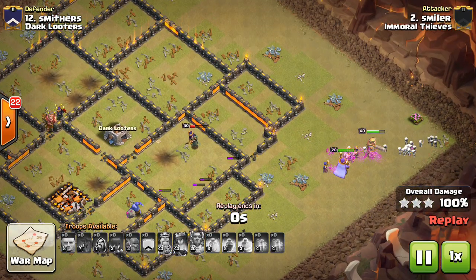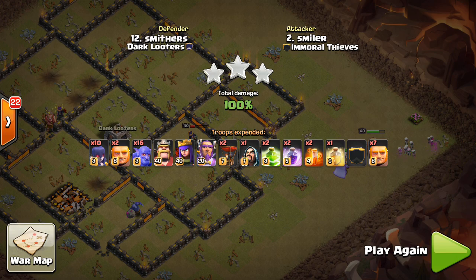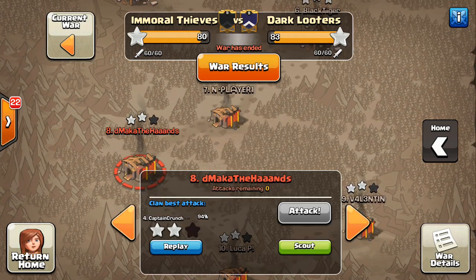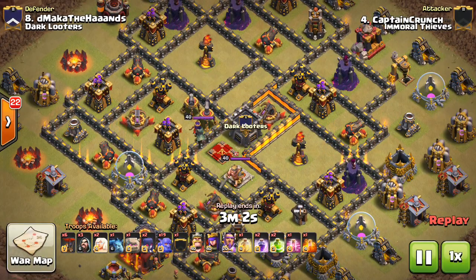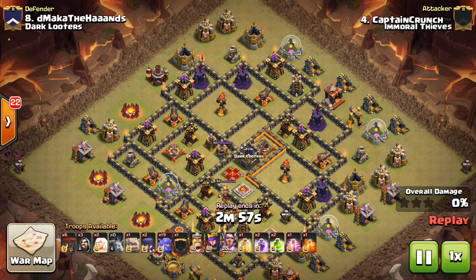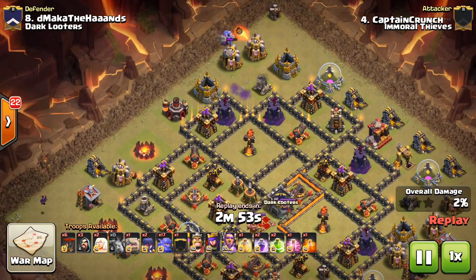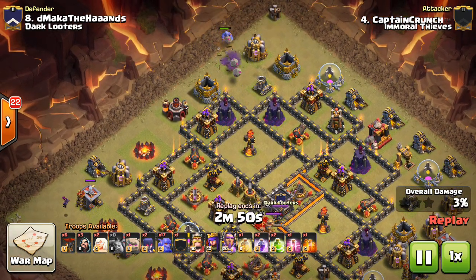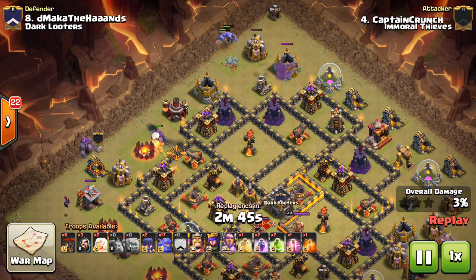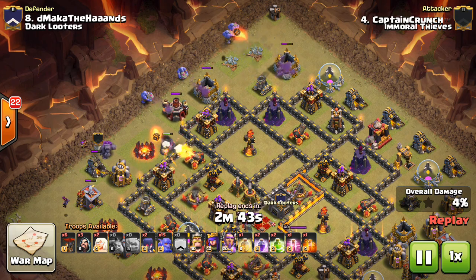He does have time to get the three-star - he had like a two-minute attack, so there was a whole minute left. But just in general, you want to have those archers or something for cleanup. Moving on, we're going to take a look at the failed attack as an example. And we'll look at one of Captain Crunch's three-stars as well using this strategy - I don't want to just pick on him for having the fail. But it was a well-executed attack. This base is max defense, difficult for a Town Hall 11 to three-star - not incredibly difficult, but we see failed attacks a lot.